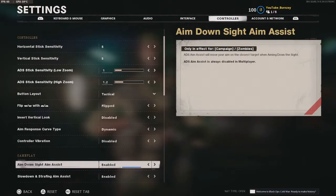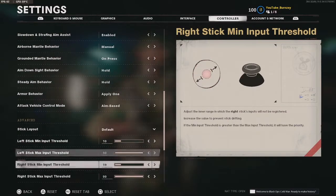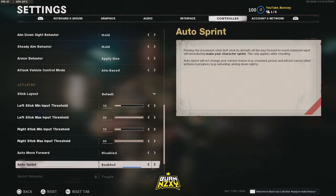Controller vibration disabled. All of this is just default until I get to auto sprint. The only thing I have changed here is auto sprint — you're going to want to use auto sprint, it's very beneficial.